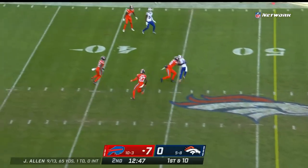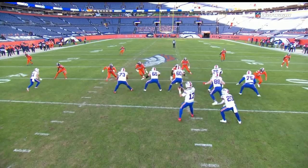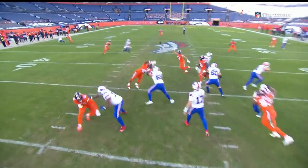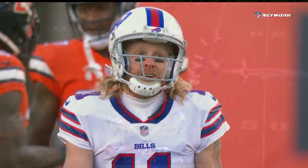He's got Beasley on the slant into Denver territory. Releases, just knowing where he wants that leverage. He's got inside leverage — the cornerback has inside leverage. That's Will Parks looking at him, setting him up to the outside, get back inside in a split safety look.